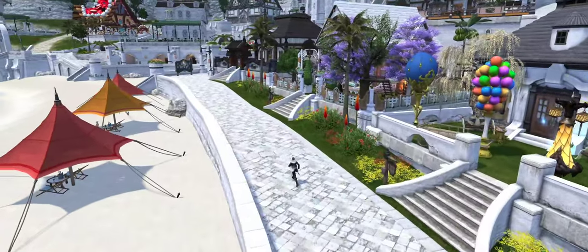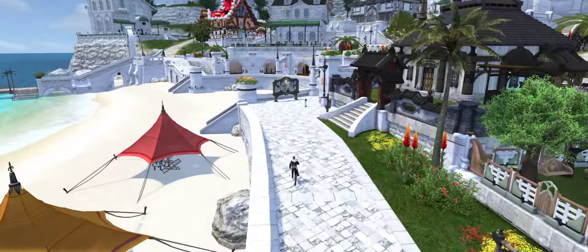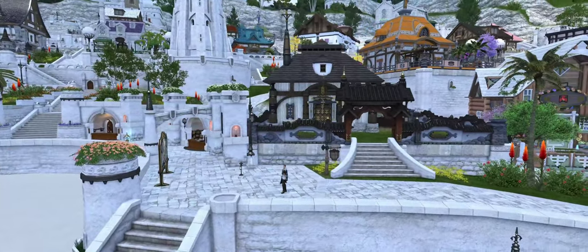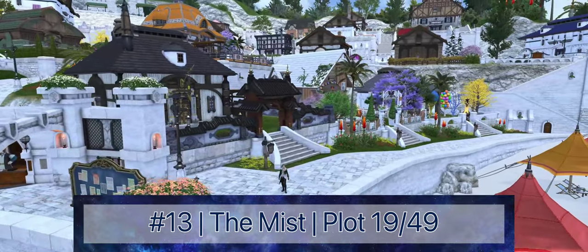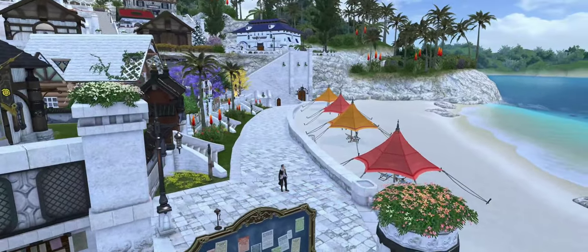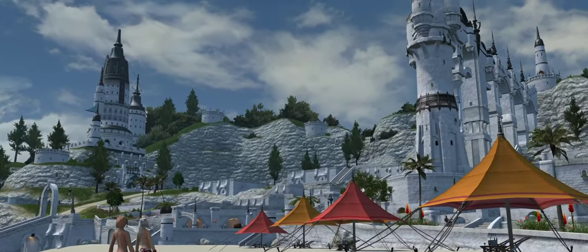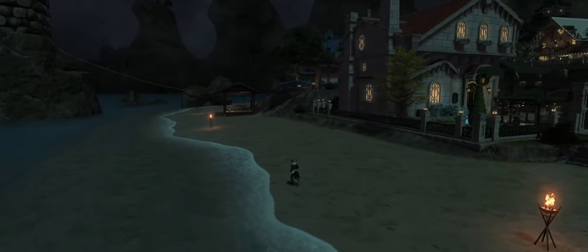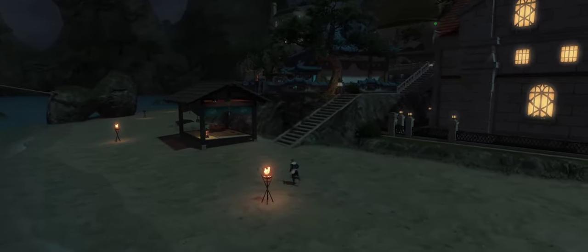Number 13 on the list is a hard one, because really any of Plots 19, 20, or 21 could take the spot. These three beachfront cottages are all perfectly located to walk out your front door to the sea and the sand, but since Plot 19 is directly next to the market board and highest in elevation, it takes the spot. This plot is ideal for beach house RP. It's also notable that all of these houses actually face the beach, making each vastly superior to the beachfront homes in Shirogane, which shockingly do not.